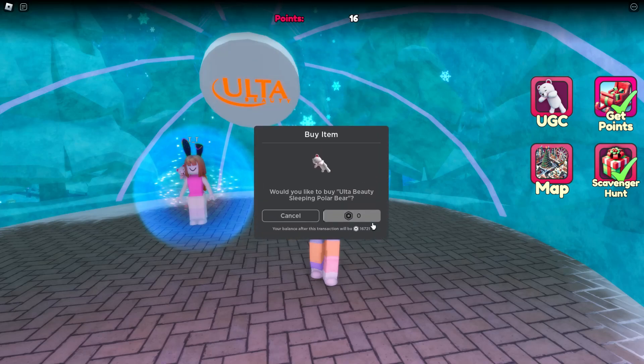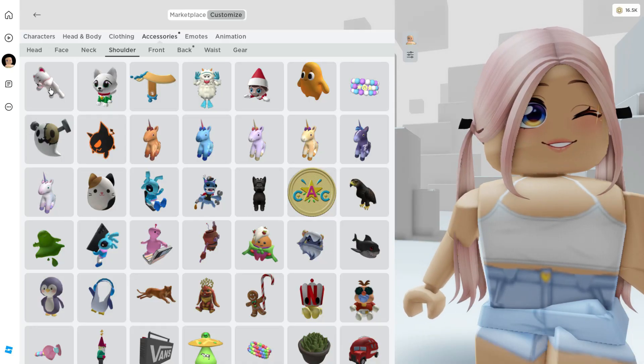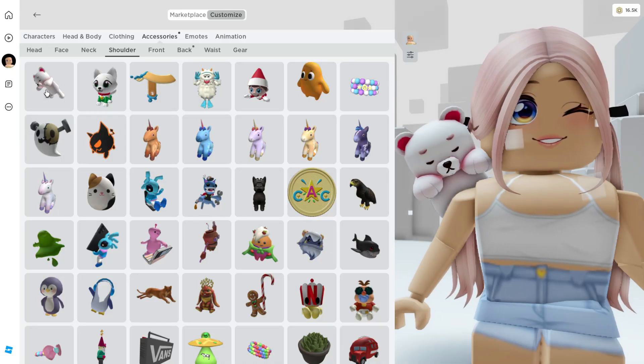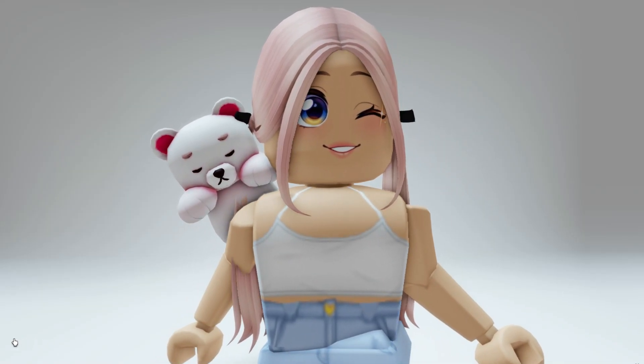Now we have enough to get the Altive Beauty Sleeping Polar Bear Buddy completely free. Once you claim this, you'll find it in your shoulder accessories completely free. I'll leave a link for the game in the video description.